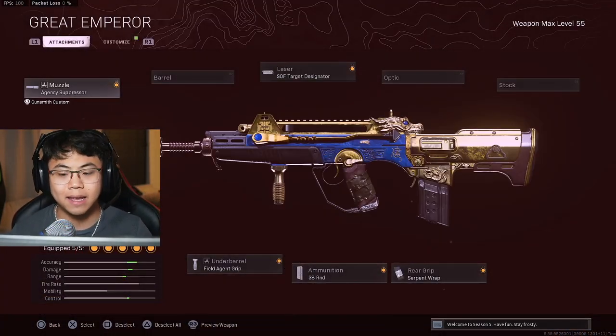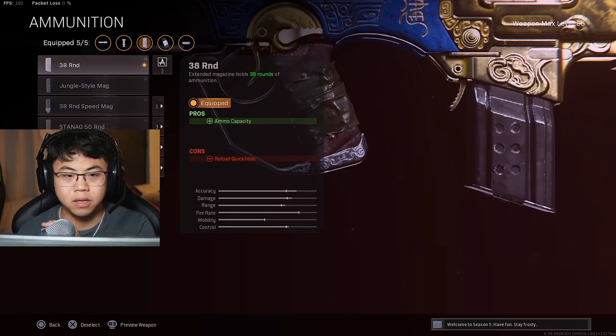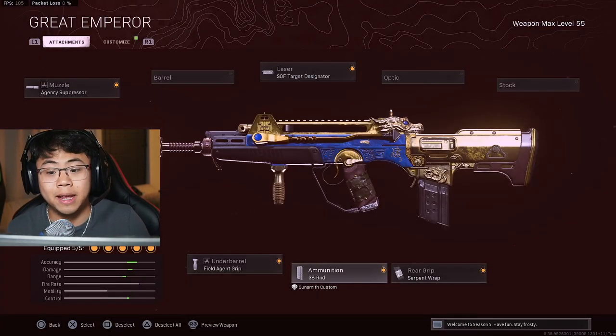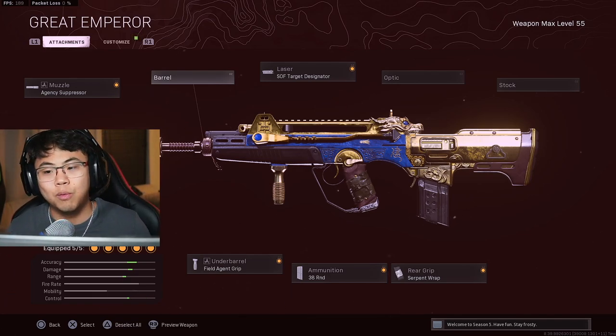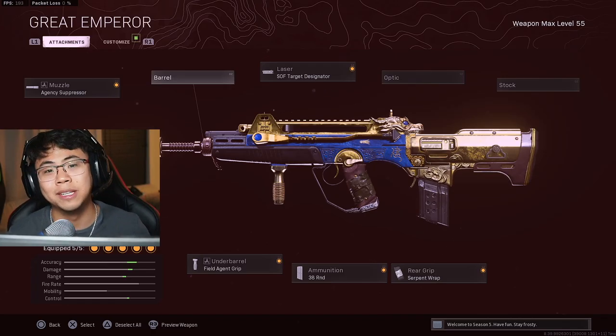Let's look at this class setup. A few adjustments could be made — you can use the 50 rounds. The fire rate of the FFAR just goes super fast, so maybe use the 50 rounds, but personally I don't mind the 38. This is what I'm using for today's video — no barrel. I don't think I really need it, and you guys are going to see why and how dominant it is in this gameplay. Drop a like, subscribe, and comment down below. You guys are definitely going to enjoy this ending — it's actually pretty crazy.